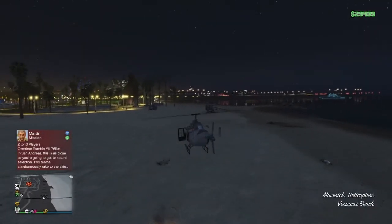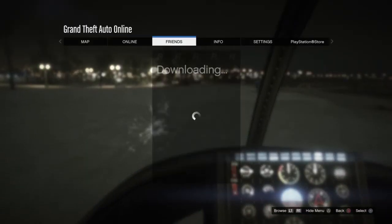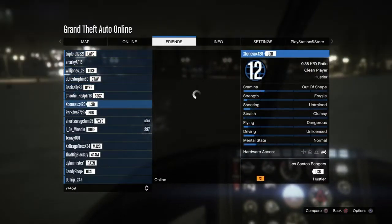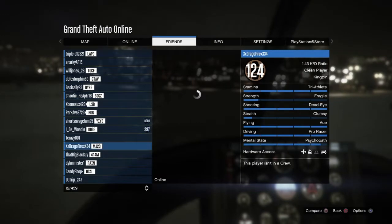Take it to an open area such as the beach like I've done here. Once you guys are in it, just fly up a little bit — right here is good — go into first person, pull up your friends list, and just start scrolling through your friends list. Now you guys know this is working because as you scroll down through your friends list, your helicopter will start spinning.